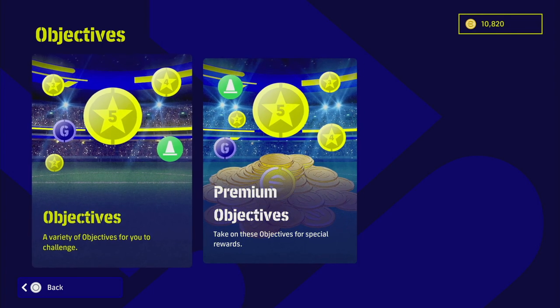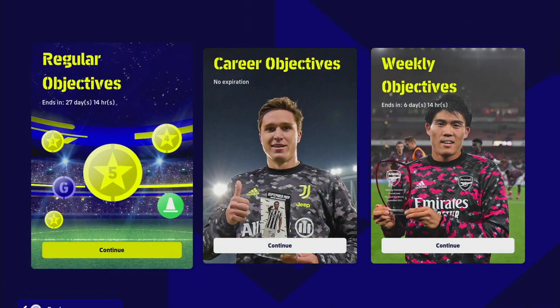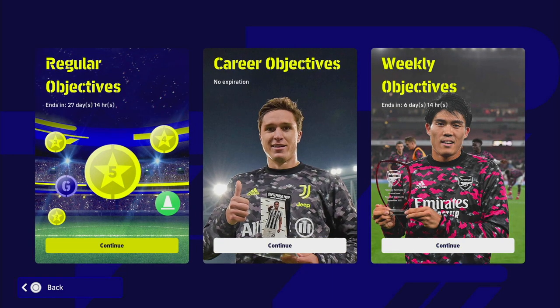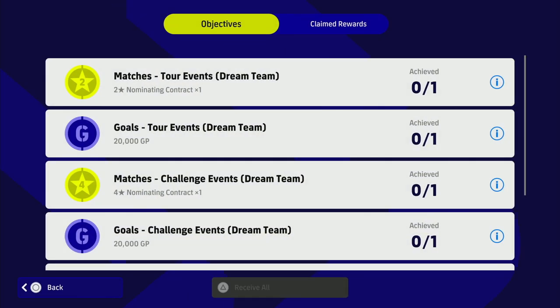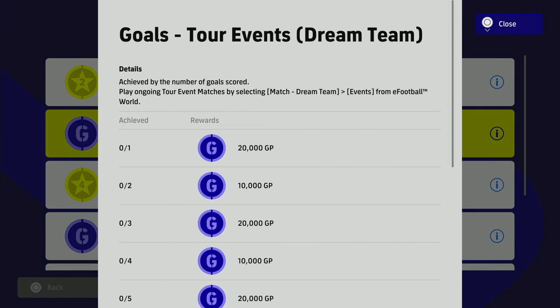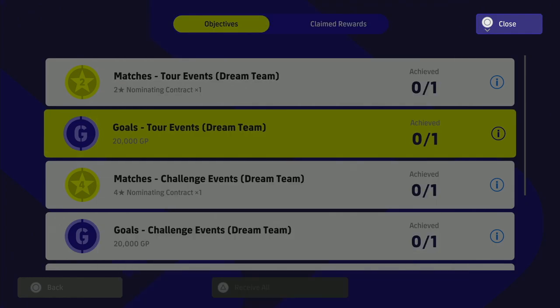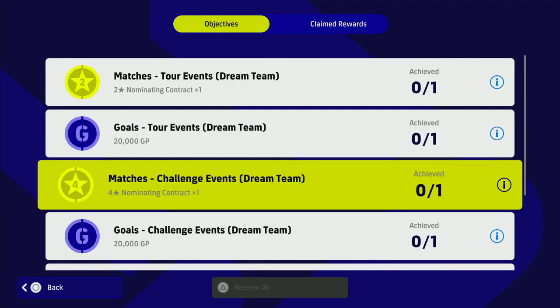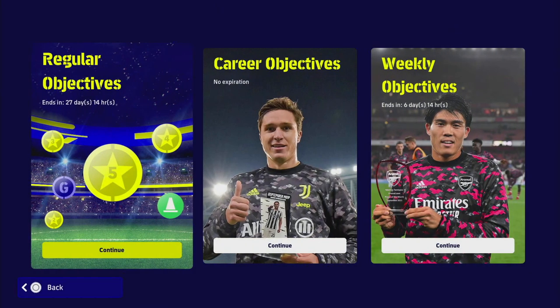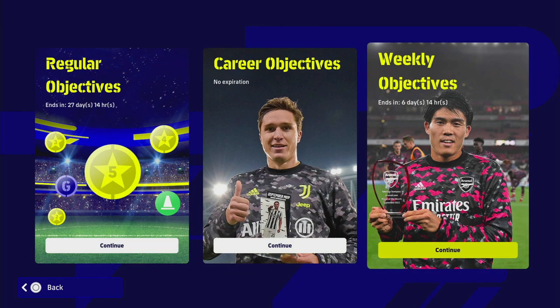The premium objectives were previously greyed out or unavailable. The regular objectives here are your usual ones — career and weekly are still there — plus the regular objectives which seem to be free. You can stack up all of these and score goals; the more goals you score, the more rewards you get. You get nominating contracts, and there are a couple you can claim. That ends in 27 days, and the weekly objectives recycle every six to seven days.